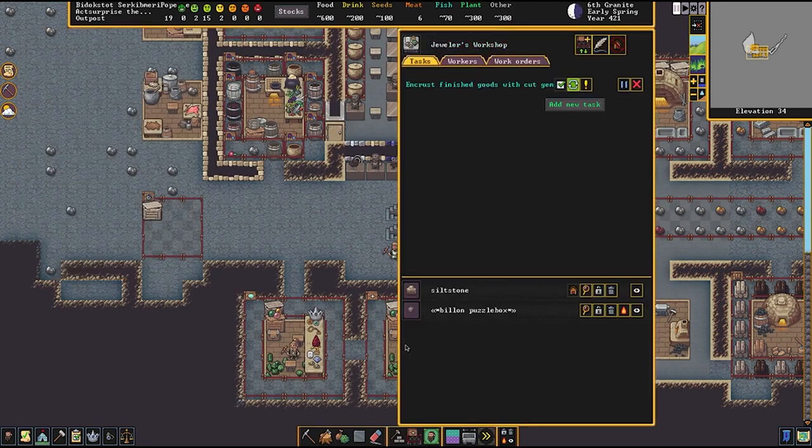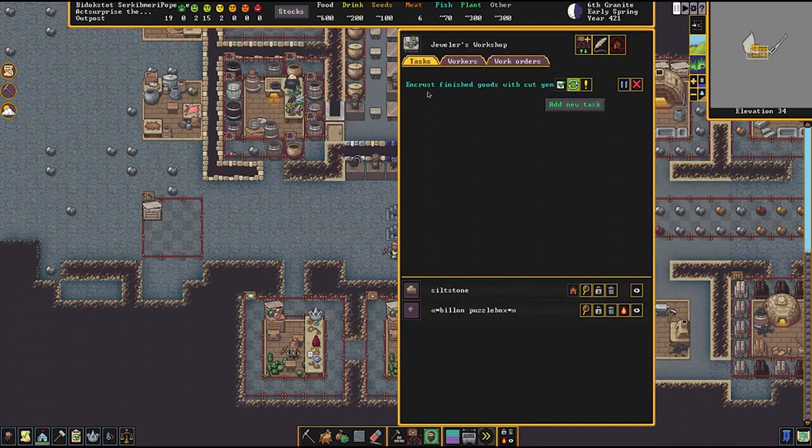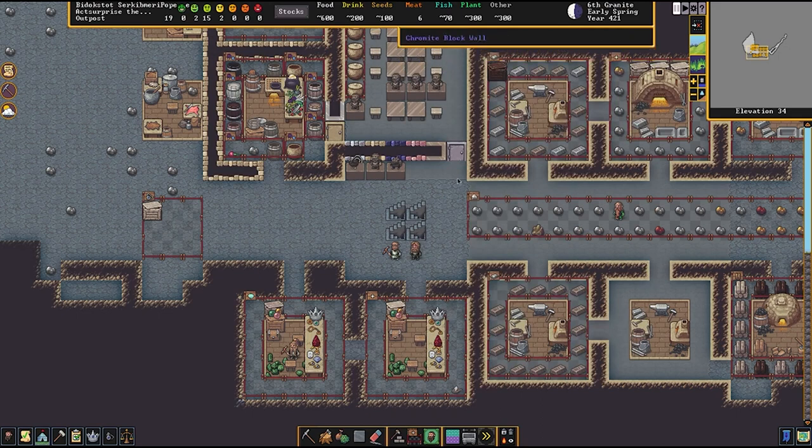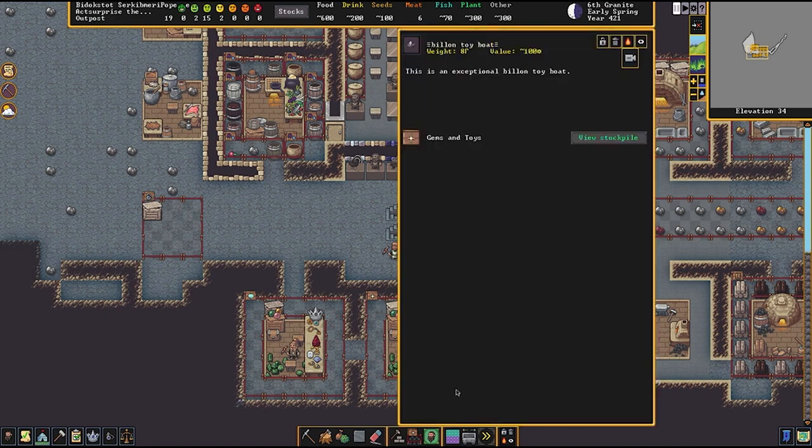On this particular workshop we have a job 'encrust finished goods with cut gem,' but importantly we have it set so that it only takes goods from the gems and toys stockpile. So there might be other finished goods elsewhere in the fort, but this workshop is not going to grab them — it's only going to take whatever is in here. When the toys are finished here, they get dropped off here.